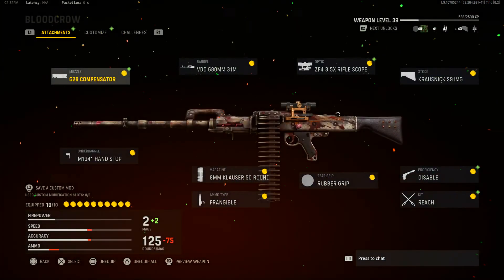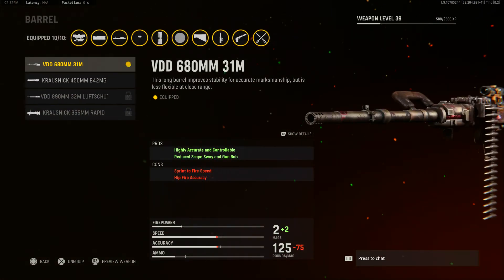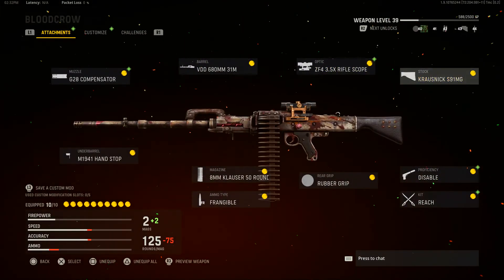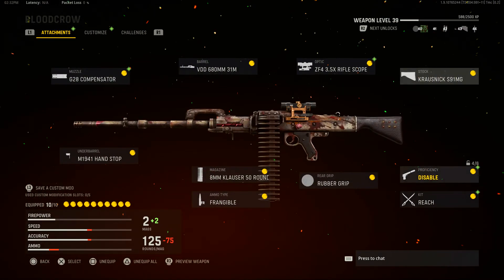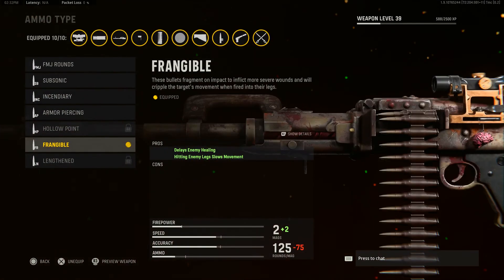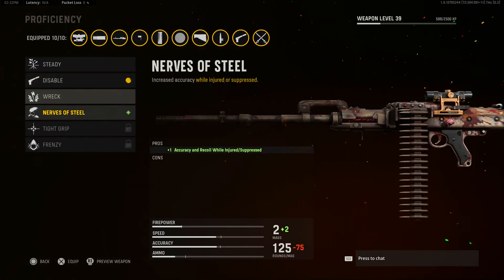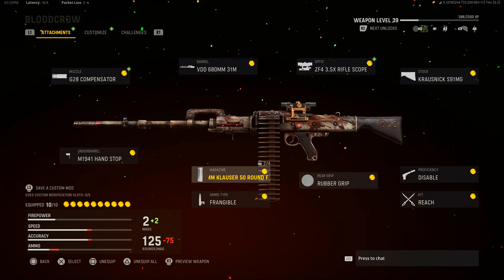In the next episode of this mini series with this bundle I will show you the sprays, but for now we're just going to focus on the weapon itself. Here's a look at the Blood Crow blueprint for the MG42. For the muzzle: G28 Compensator. Barrel: VDD 680mm 31M Barrel. Optic: 3.5x Rifle Scope. Stock: Krausnick S91 MG Stock. Underbarrel: M1941 Hand Stop. Magazine: 8mm Klauser 50 Round Mag. Ammo type: Frangible. Rear grip: Rubber Grip. Proficiency: Disable. Kit: Reach.